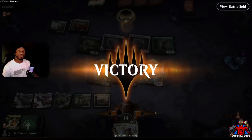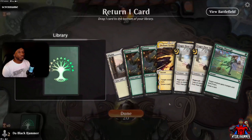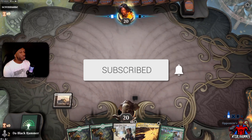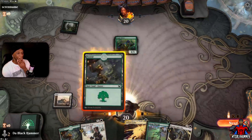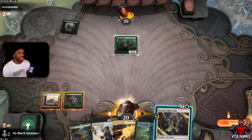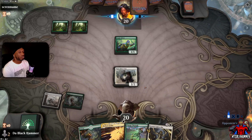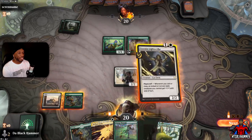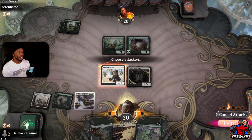Let's go to the next one. Alright, we are going first — awesome, plenty of creatures. Let's go ahead and drop this here. We're going against a screen name that is an awesome screen name. Let's drop this — let's see what he does. A little ramp, more land, can't be mad at that. Let's swing here.